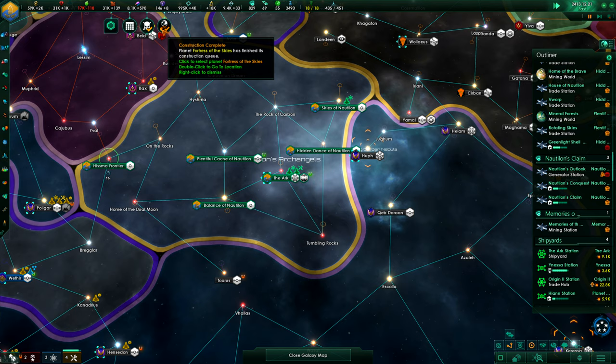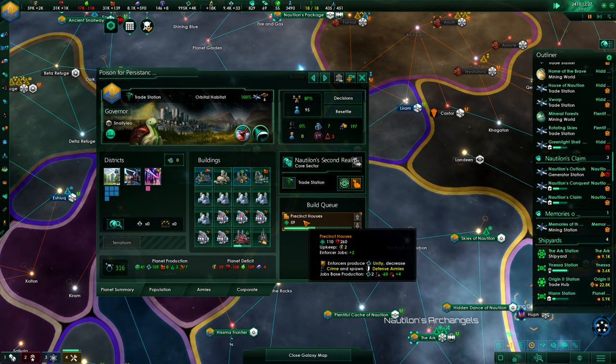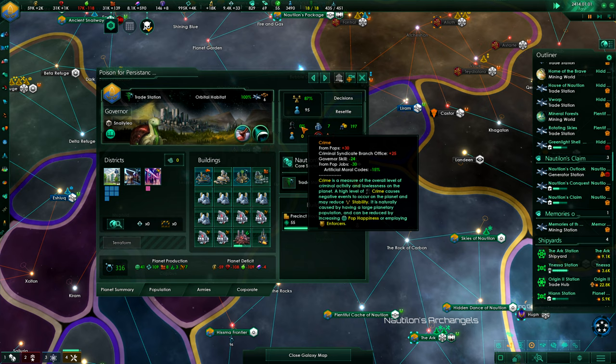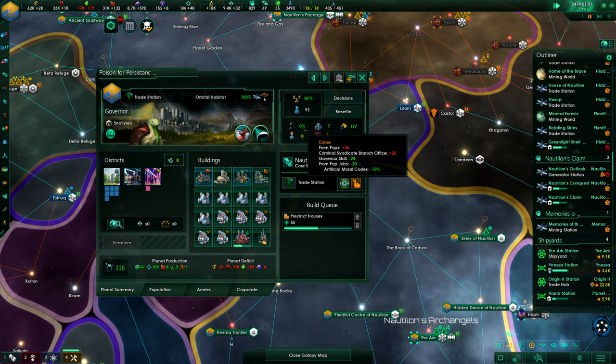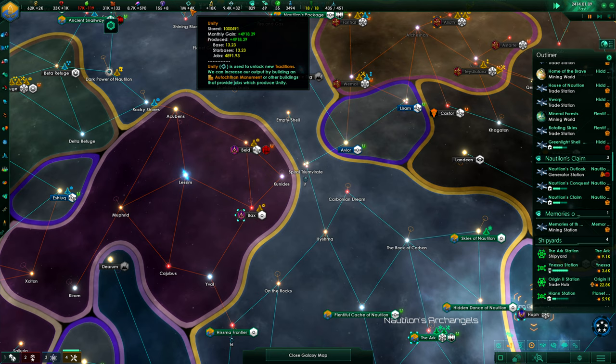I really dislike the trade districts usually. The criminal syndicate branch office is there — I'm just barely keeping it in check. When the precinct houses come, everything will be much better. They are just increasing the crime. X-Foamed. That's why we need the precinct houses here.